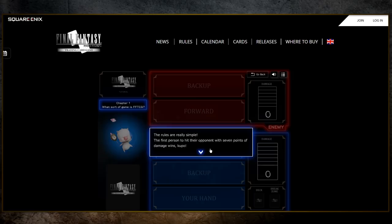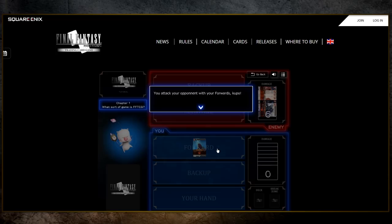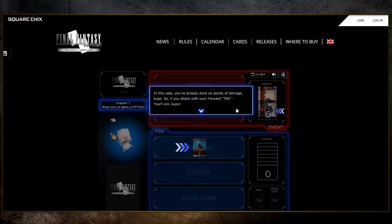FFTCG is dead easy to pick up, but it's gonna take you a little while to master. How do we deal damage? In FFTCG, in order to deal damage, we're gonna attack our opponent with our forwards — forwards equals attackers. If your opponent doesn't, or can't, block your attack, you deal them 1 point of damage. In this case, you've already dealt 6 points of damage, and if you attack with your forward Tifa over here, you'll win!